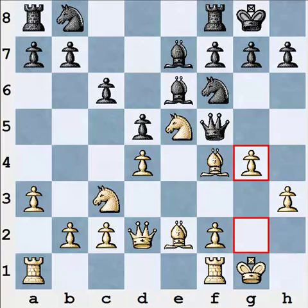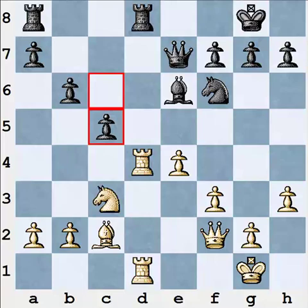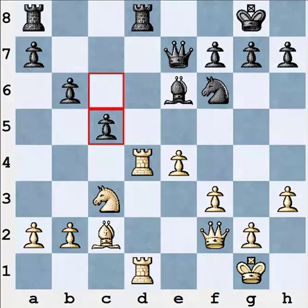This example is very instructive: if white takes, the position becomes equal; if white doesn't take, he is nearly winning. Here is another example. What should white do here? The main thing is that white should not take. If white makes this mistake — rook takes d8 — then after rook takes d8 the position is equal and black has no problems at all. That's why white should keep the tension and allow black to take. White played rook d2.